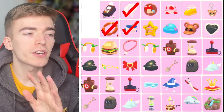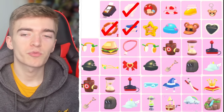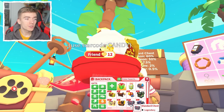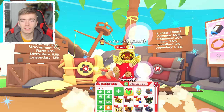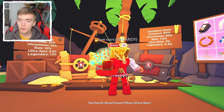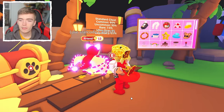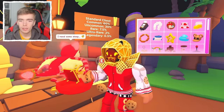As you can see, these are mostly the commons. The legendaries are at the bottom and I want this rainbow cloud. I would be happy with any legendary, especially getting one out of a standard chest, which is a 0.5% chance. We got an ultra rare — that's only a 2% chance, an ultra rare out of this. So what actually is this? It's a pillow on a pillow.